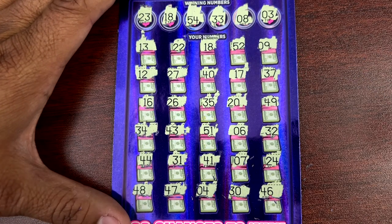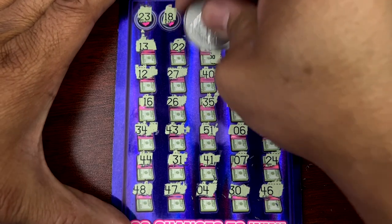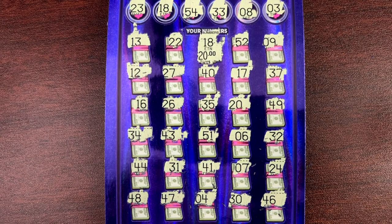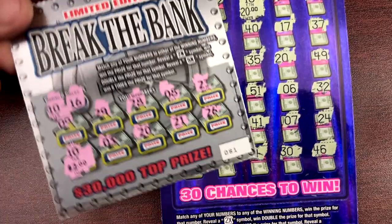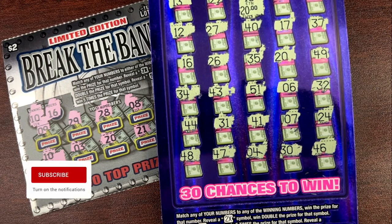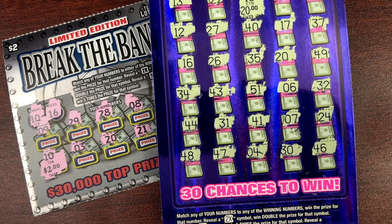Alright, all we got is matching 18s. Let's find out what we get on that — 18 gives us a $20 win! Not bad guys. I think we got a little over half back. $20 on ticket 37 and a $2 on Break the Bank — total of $22. We'll take it! Thank you guys for watching, please like and subscribe. Thank you so much for all the incredible support. Please be safe out there, stay safe, and I'll see you on the next one.